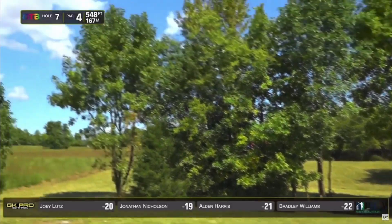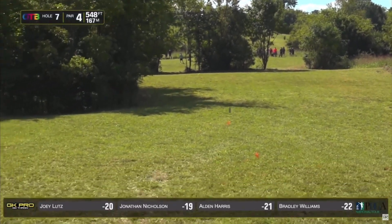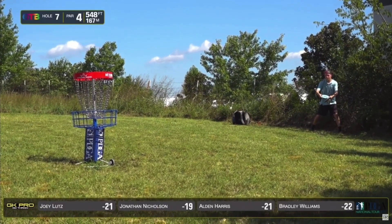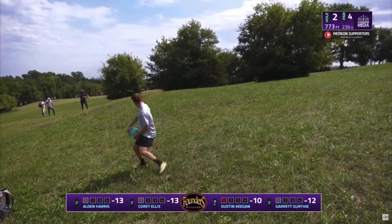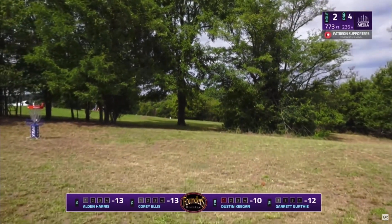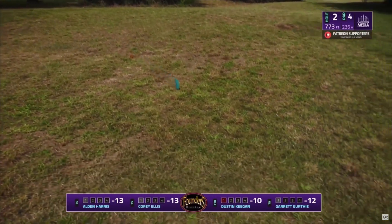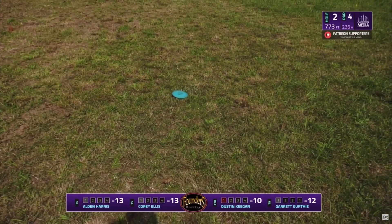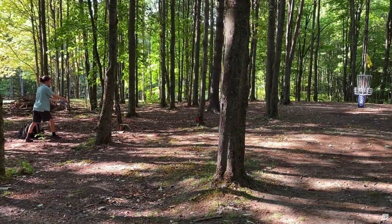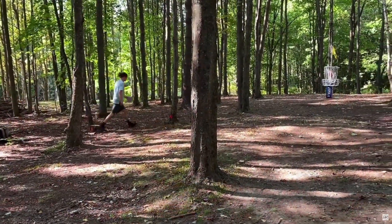Most players are gonna hang it a little more left than normal. Alden in an even more awkward spot — going sky roller, slow down. That's a super okay F7. Come on Alden, can match that birdie? He does have an open gap that Alden is going over. Wow — he's rolled past the basket! That's a great shot — he was probably 440 feet away throwing uphill and he's rolled past.